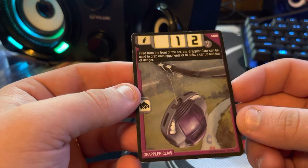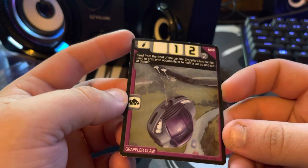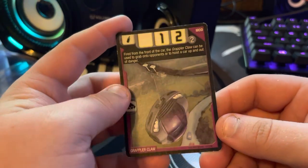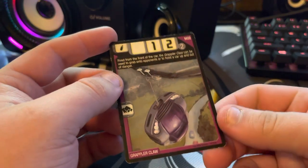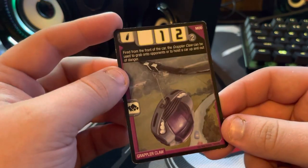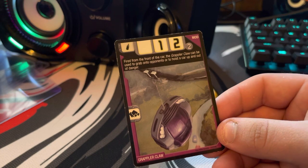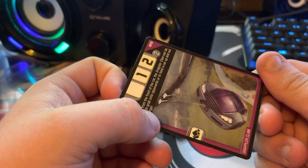Grappler Claw is next — this is interesting. You really only see Grappler Claw used by very few people. In World Race you saw it a lot by Vert and Marky, but in Acceleracers, Vert used it to try to save Kadeem, Mark Wild used it to save his life, and even RDL1 tells one of his drones to hook onto Kadeem. I've never seen a Silencer use it though — so that's what's interesting.